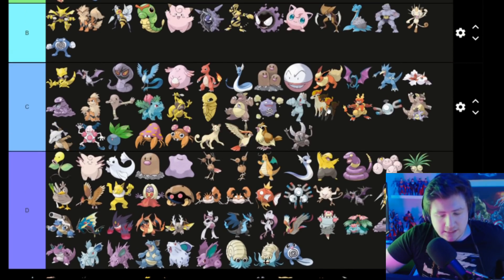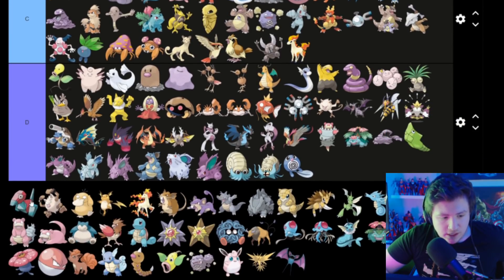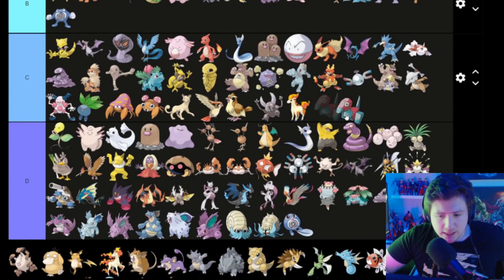Ponyta or Rapidash — it's a horse that's on fire — let's put that in C. Porygon — I don't know what this is but it's kind of ugly, so it goes in D.